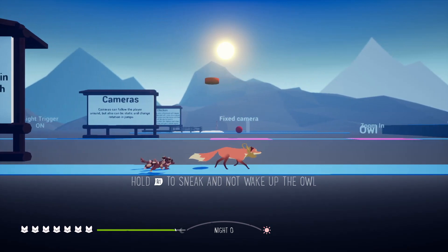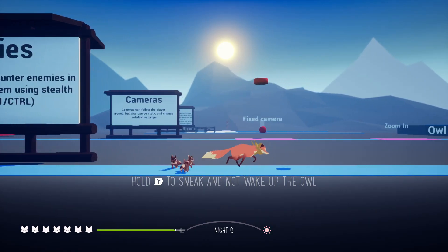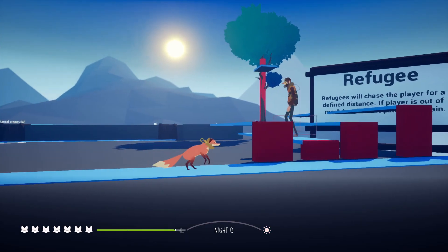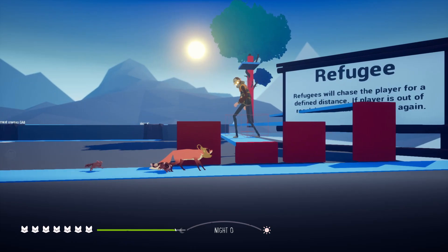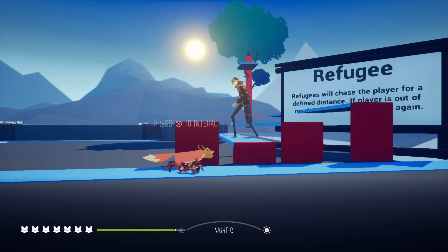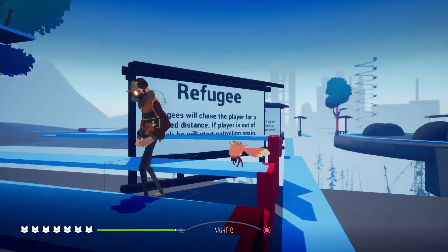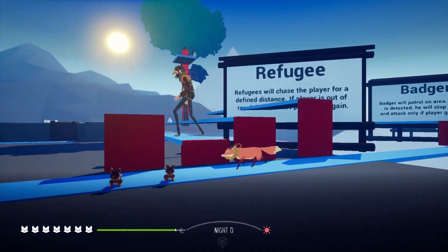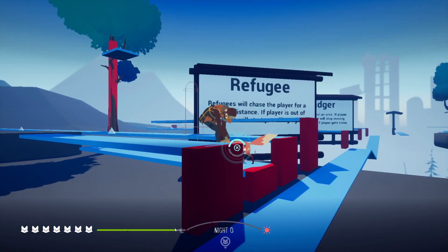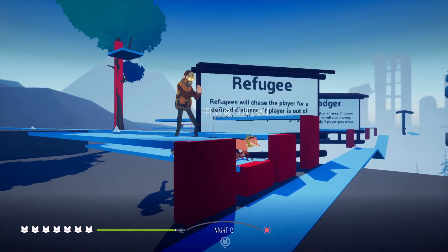There's supposedly an owl here. I am not sneaking and the owl is not being triggered. The refugee — there he is. Those are the guys that go around and try to snap your neck, or you can fight back. Bam. That was kind of a close fight, actually — I think I bit his hand or something.